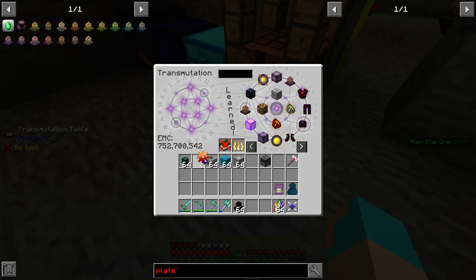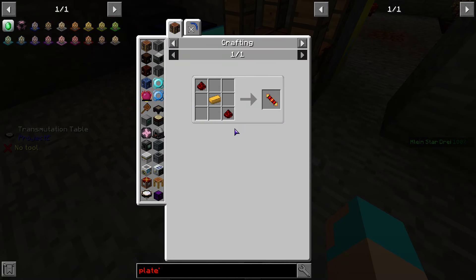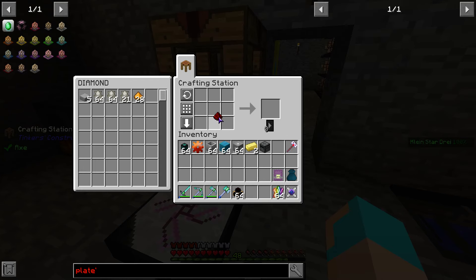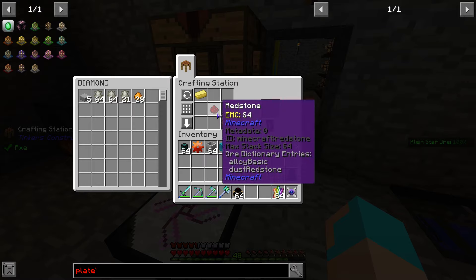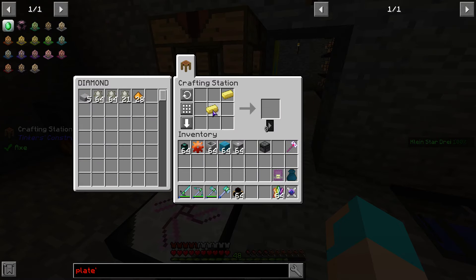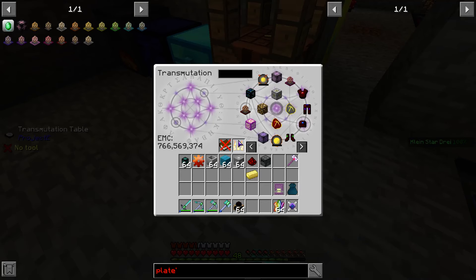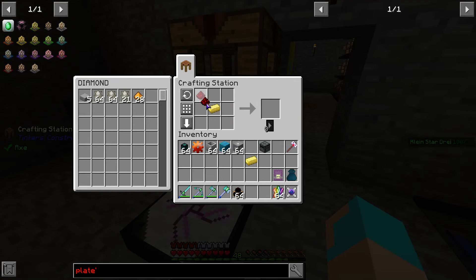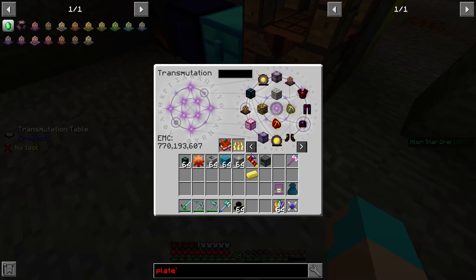I need two emeralds. That's electrum again with redstone — it's two electrum and redstone for that transmission coil. No — it's two redstone and one electrum. Wow, I had that wrong. Okay, so learn that.